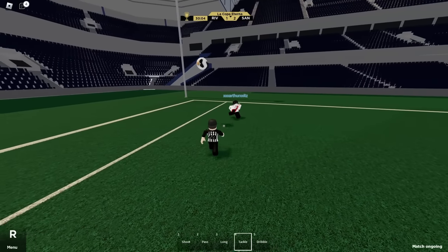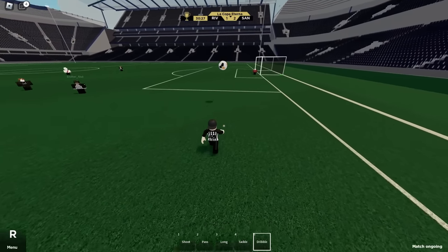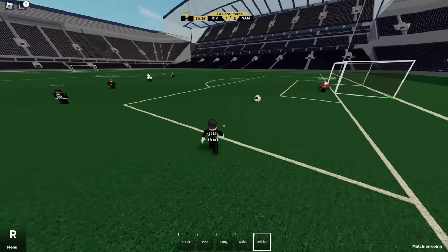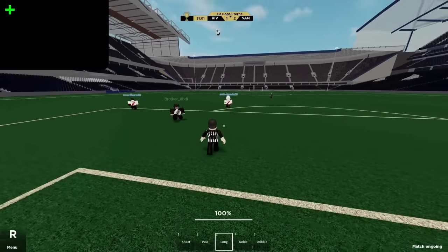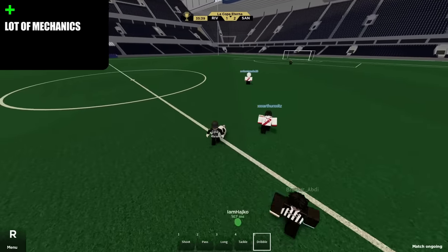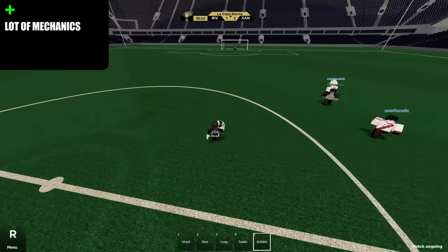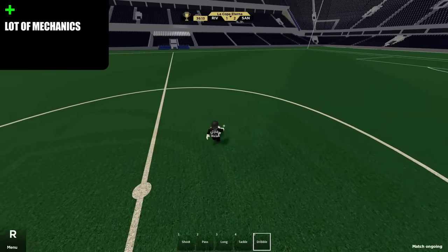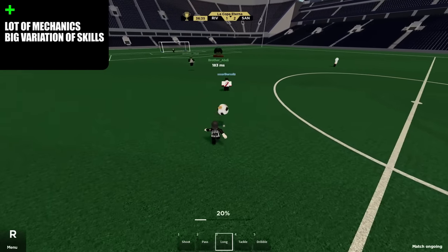Now we're getting into the most advanced football games in Roblox. First game in this category, which I placed third, is MPS Forsythe. It starts with a lot of freedom — you have lots of mechanics and tools. You have 5 tool sets: shot, pass, long, tackle, and dribble, plus a goalkeeping tool for goalkeepers. In every one of them you have many variations of skills you can use.